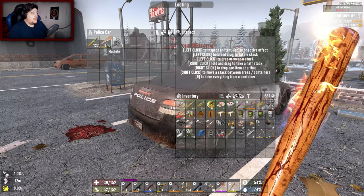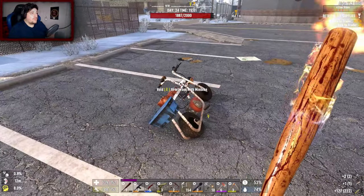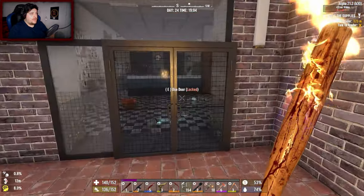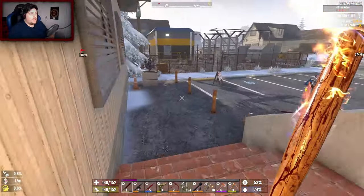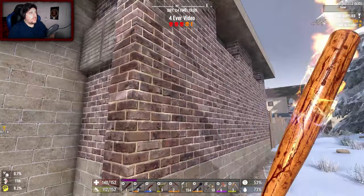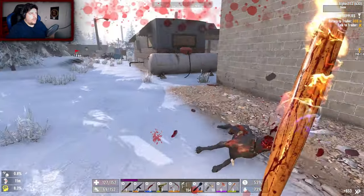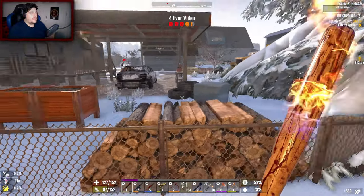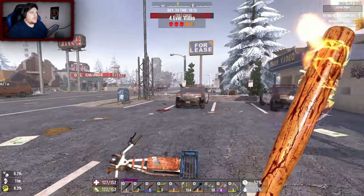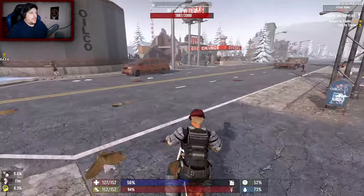The police car contents aren't worth much but there's quite a lot of 7.62 ammo. It's 7 o'clock - running out of time. Thinking about the military area POI nearby. A dog appeared out of nowhere. The police station connects to other structures - dogs keep coming in. Going to leave it and scout what else is around.